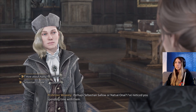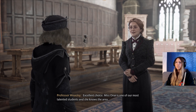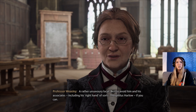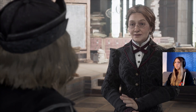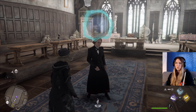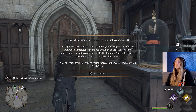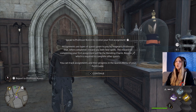'Excellent choice. Miss Onai is one of our most talented students and she knows the area.' I've got a quest related to Sebastian. 'Rookwood's undesirables en route — best to avoid him and his associates, including his right-hand sort, Theophilus Harlow, if you can. Once you've finished Professor Ronan's assignment, your friend will meet you at the castle doors. The sooner you complete your work, the sooner you can enjoy a butterbeer at the Three Broomsticks.' What if I want to gorge myself on sweets instead? Assignments are types of quests given by Hogwarts professors that, when completed, reward you with new spells. The reward for your first assignment will be the mending charm — Reparo.